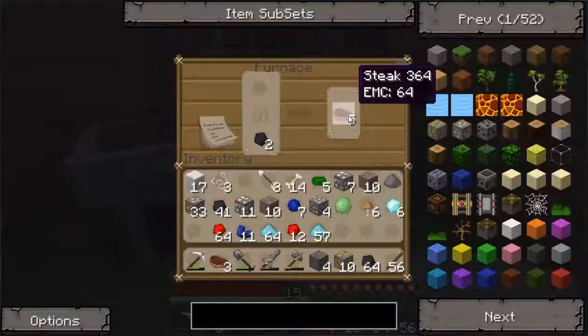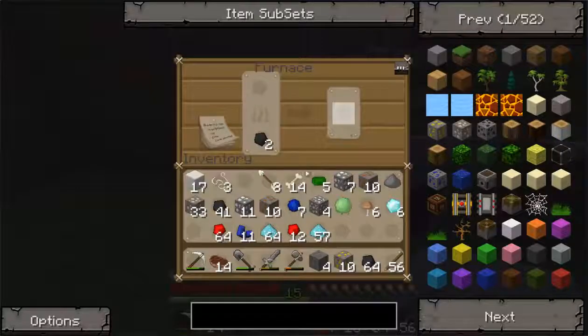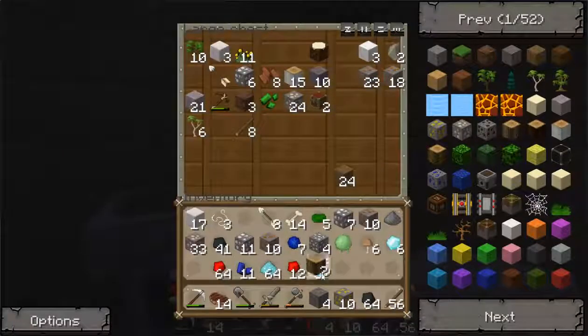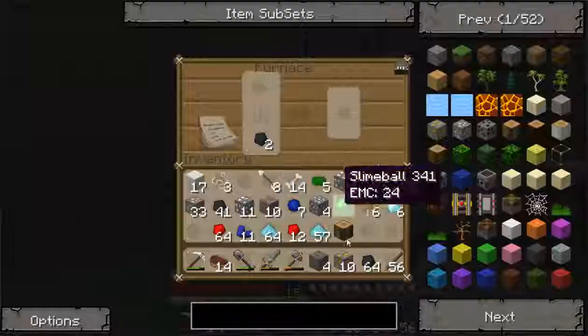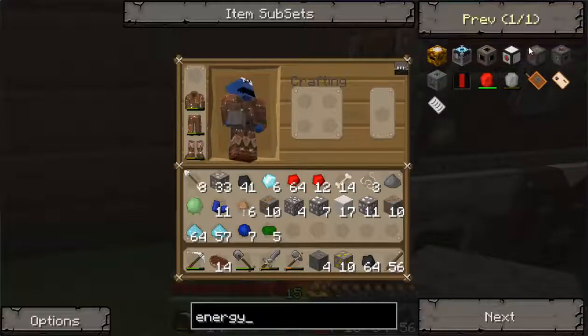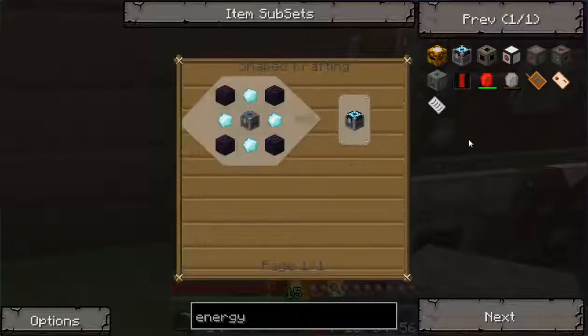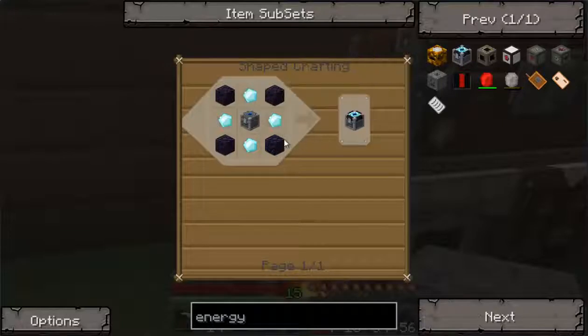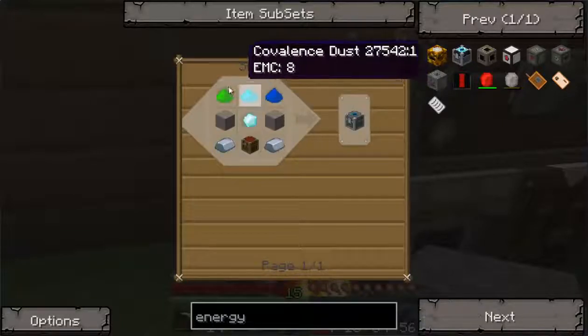All I know is I need some charcoal, so I'm gonna have to get some wood. There we go. Now let's see if this works. Energy — there it is. That's how we make it. We're gonna need obsidian — we'll pop right down and get that, but first we'll make this.